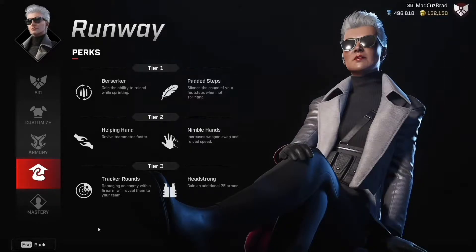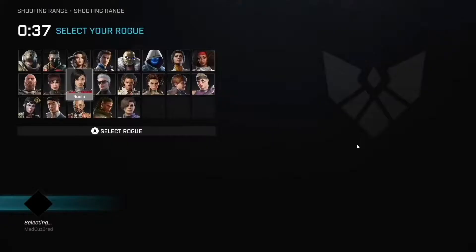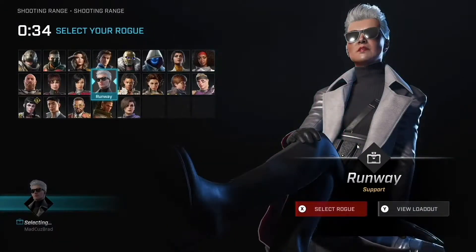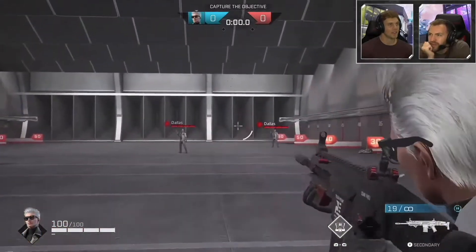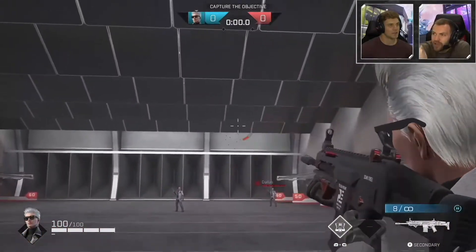These are her perks — she has Berserker, Padded Steps, and Helping Hand. Anyway, let's forget about the perks and get straight into the gameplay to see the Hydra in action.